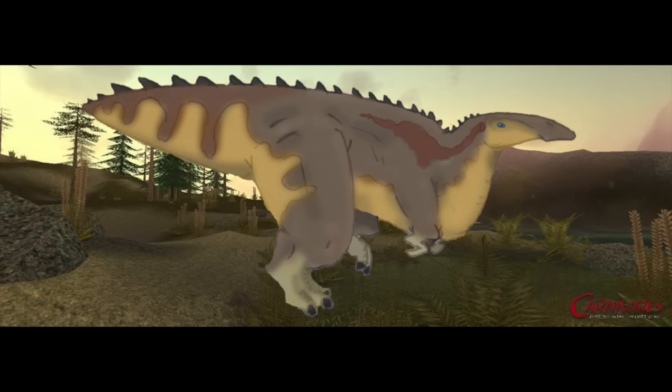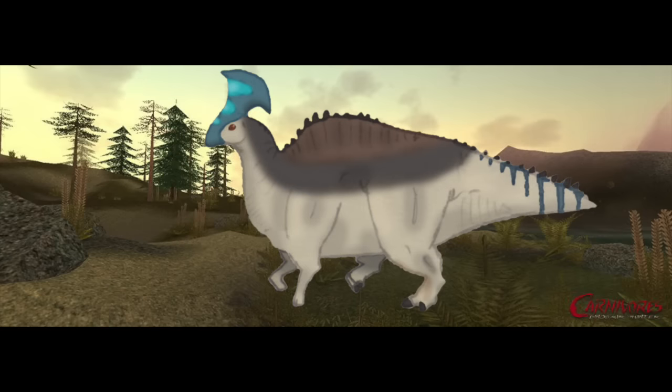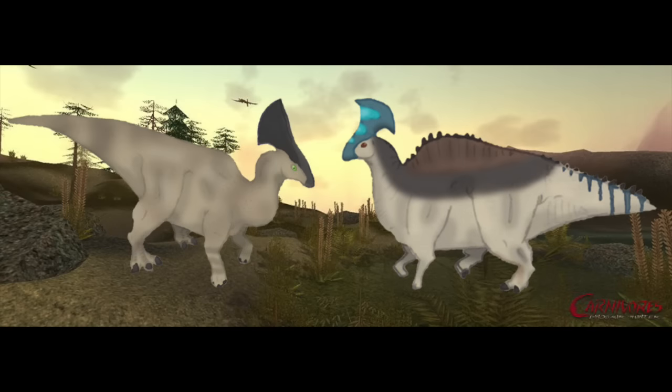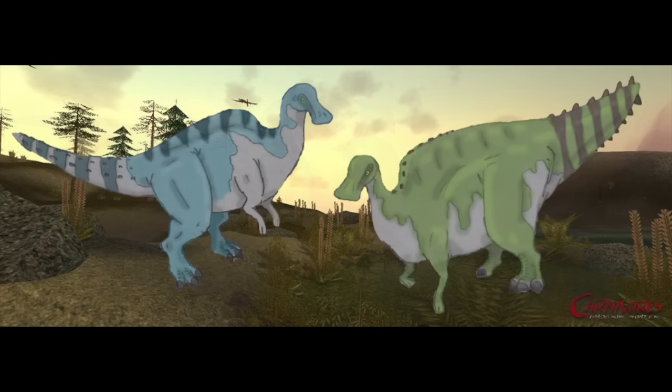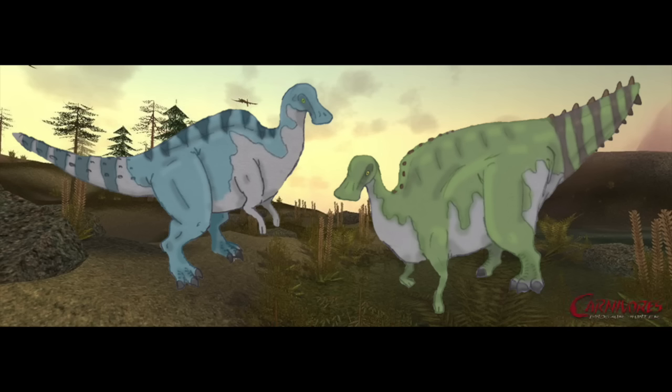Imagine a T-Rex-sized hadrosaur — something huge, but not too slow, and definitely not defenseless. Olorotitan would obviously need a size buff, but on FMM-UV32 anything is possible. This would help differentiate it from Parasaurolophus, and its distinctive head crest would cover the need to add Lambeosaurus or Corythosaurus. Edmontosaurus — which I personally vote should be called Anatotitan — or Shantungosaurus would be enormous swamp-dwelling herbivores, and just the thought of seeing them towering next to a T-Rex or a Spinosaurus would be such a cool sight.